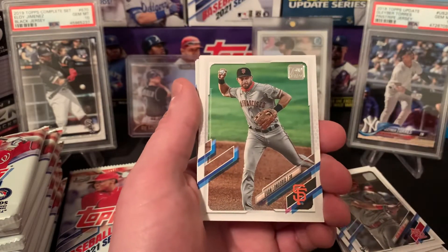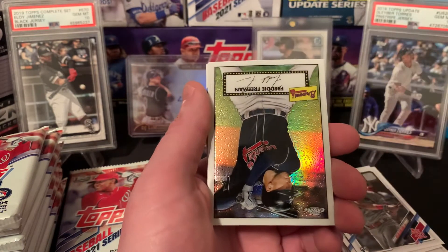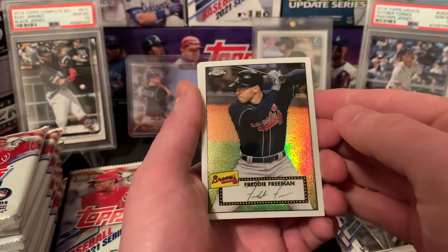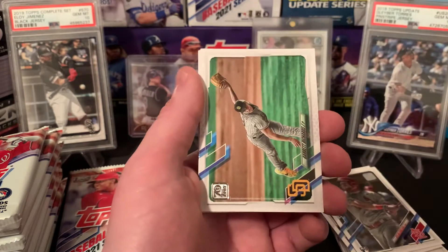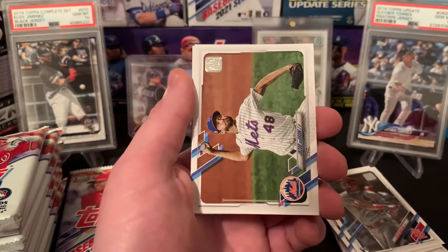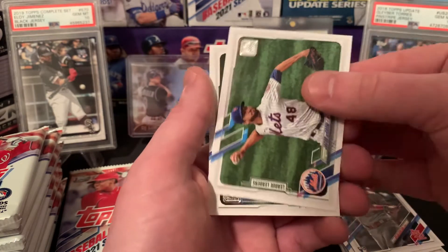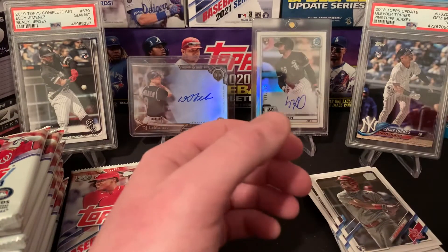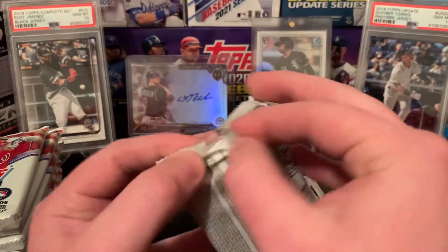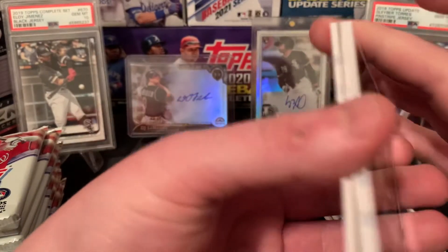Carter Kieboom, Evan Longoria, Miles Mikolas, J.D. Martinez, Ahmed Rosario. There's a nice chrome insert of 1952 Freddie Freeman. Paul Goldschmidt, Garrett Richards, Jacob DeGrom, Joc Pederson now at the Cubs, Jacob DeGrom league leaders, and a future stars Brendan McKay. Really anxious to see what Brendan McKay does — if he's going to continue to pitch and hit, just pitch, or just hit. We know what happened with Shohei, so hopefully it's a little bit different with McKay.